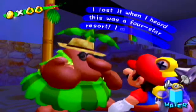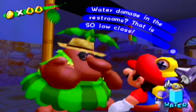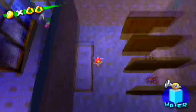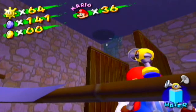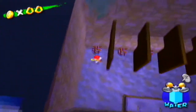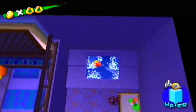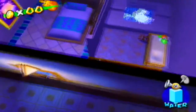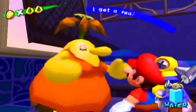A hotel guest complains: 'I lost it when I heard this was a four-star resort. Water damage in the restrooms? That is so low class.' This is actually convenient because we can make our way up here to access another part of Hotel Delfino — apparently this bathtub is connected to the men's restroom. That's very weird. No wonder they call this mission Mysterious Hotel Delfino.